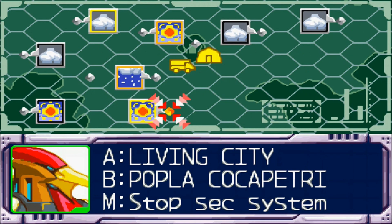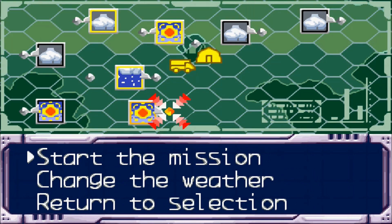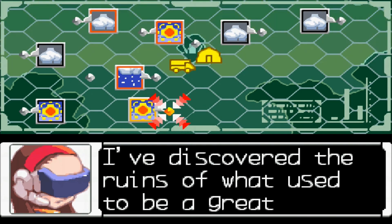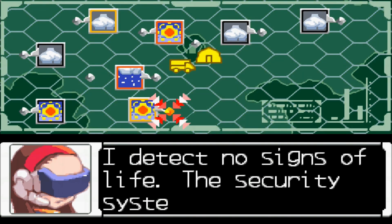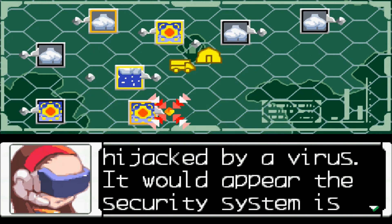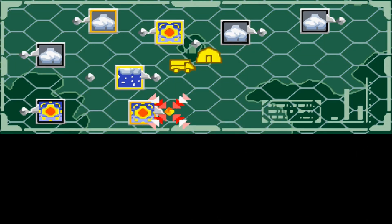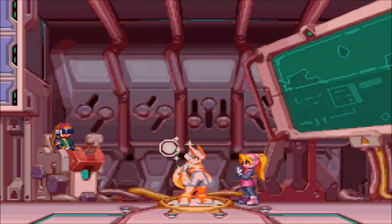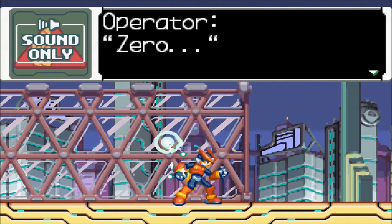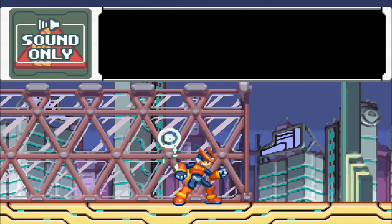The final maverick is Popla Cocopetri — the guy who was talking all that smack back in part two. Well, all of his friends are dead, so now it's time to make him dead as well. His stage is pretty much forgettable, just like he is. The only reason I'm doing this is to get the EX skill. Let's head over to the Living City, which — thanks to Vile — became a living city. The security is acting on its own and we've got to shut it down.